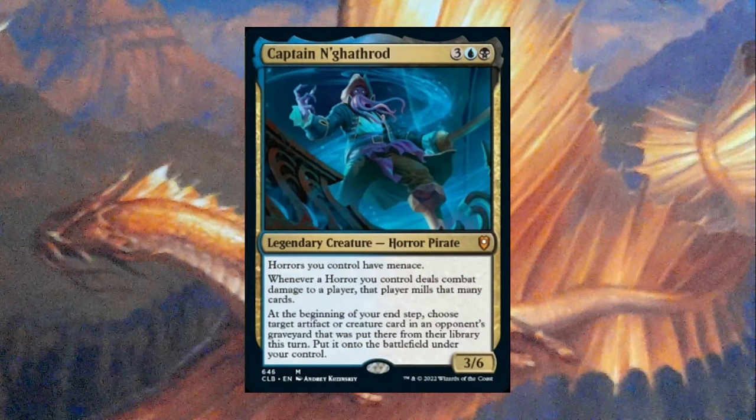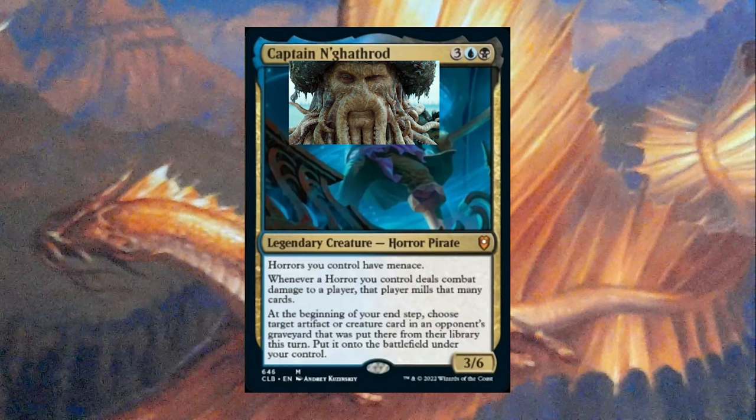Next up we have Captain N'ghathrod. Captain N'ghathrod costs 3, a blue and a black, for a 3/6, with Horrors you control having Menace. Whenever a Horror you control deals combat damage to a player, that player mills that many cards. And at the beginning of your end step, choose target artifact or creature card in an opponent's graveyard that was put there from their library this turn, and put it onto the battlefield under your control. Captain N'ghathrod is a squid pirate that looks pretty similar to a famous character from Pirates of the Caribbean.